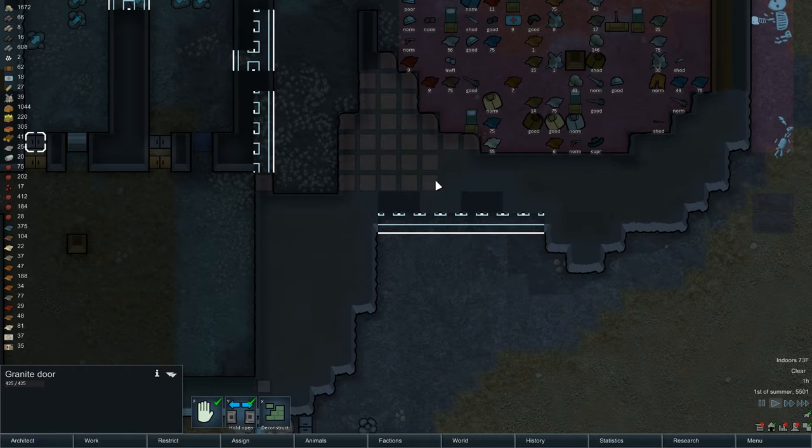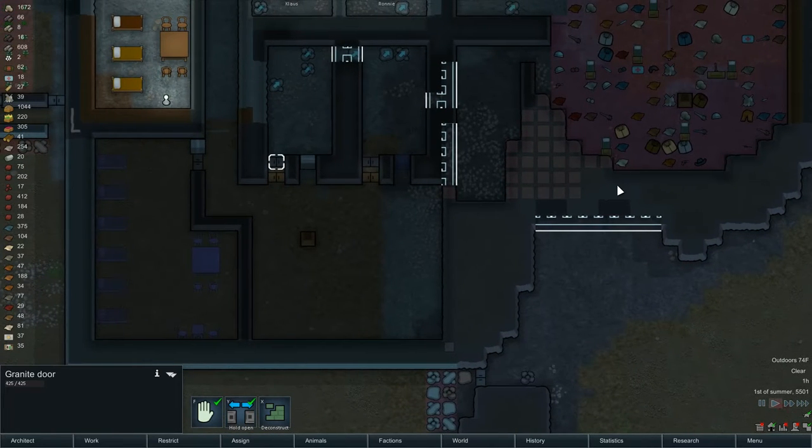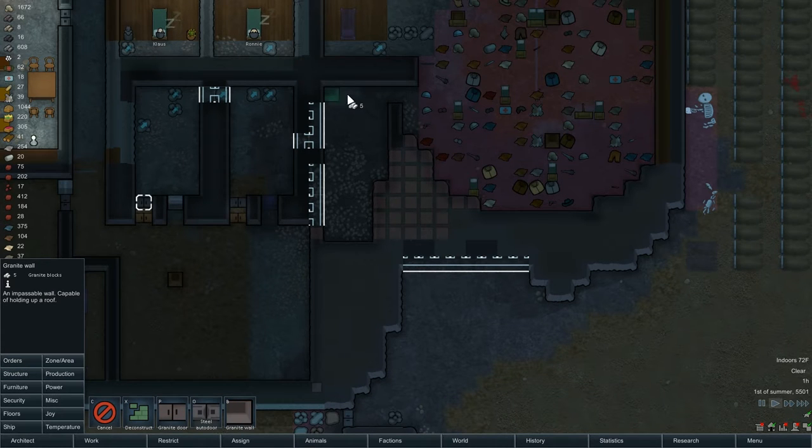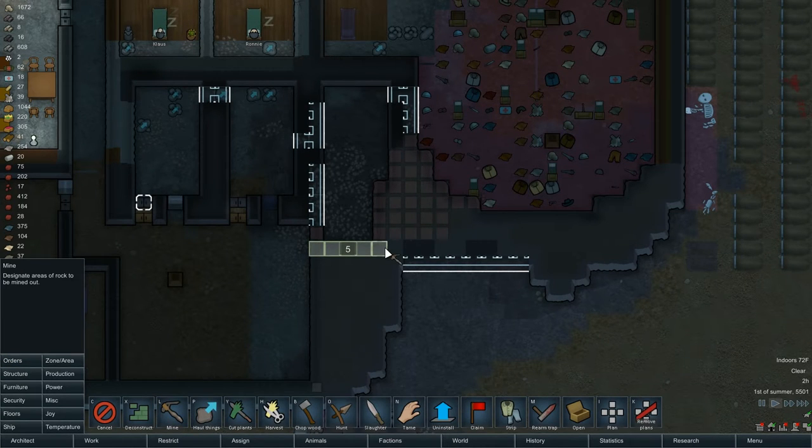Over here I need to get this taken out and get that built so I can add one more layer, then take out all of this for a hallway - or maybe not so much of a hallway, we'll see. Structure granite: one, two, three, four - so that wall is there. That gets mined out, that gets mined out. I don't want to have less than two wide at any point.